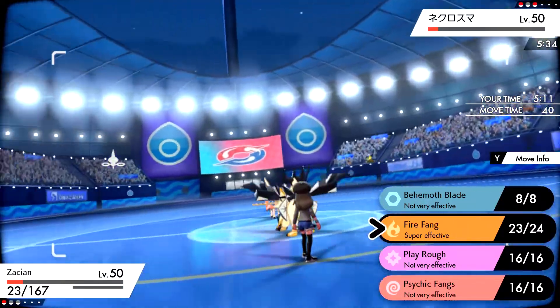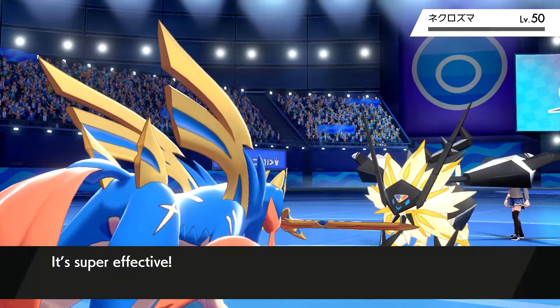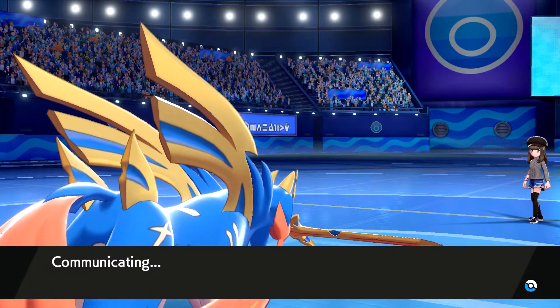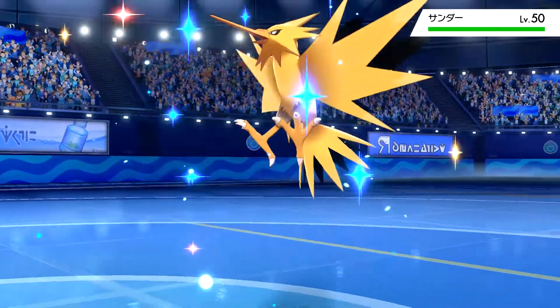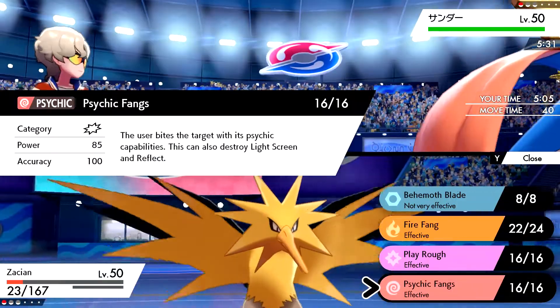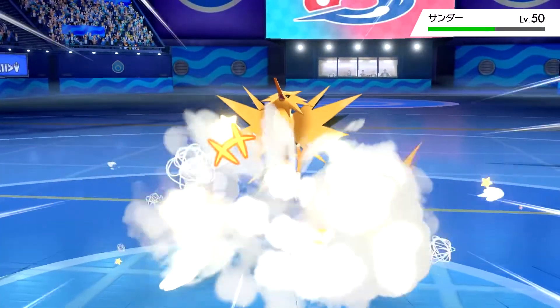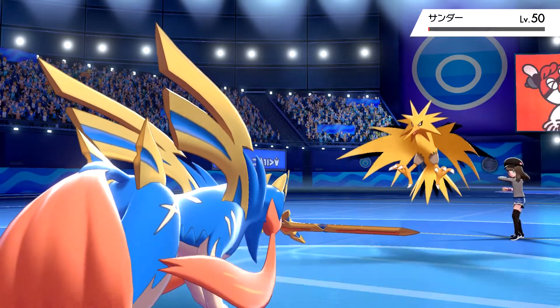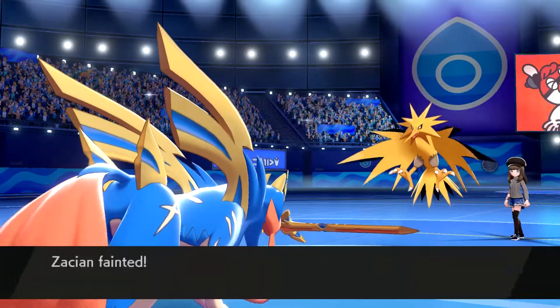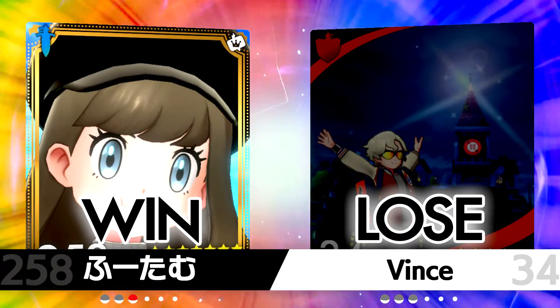This is the only move that is effective. I really suspected we should have lost that one. We outspeed even after a Dragon Dance, so that must mean it's max attack and not max speed. Zapdos does not like a Play Rough. Psychic Fangs is 100% accuracy, but I think we need to go for the Play Rough. Play Rough hits — oh, is it Focus Sash? Wow, you're gonna tell me we lose that on 1 HP?